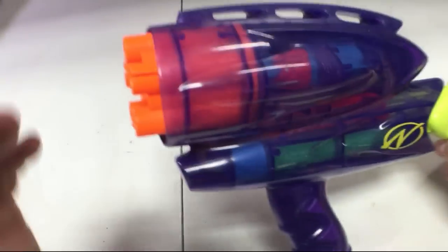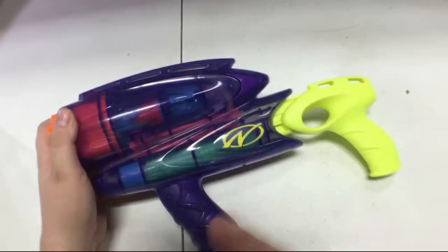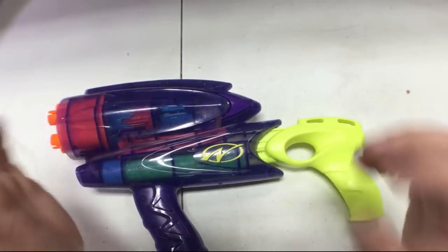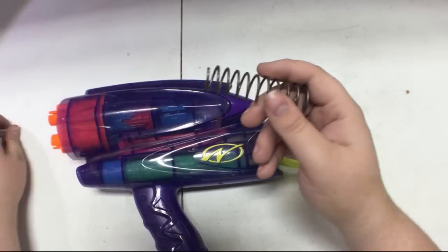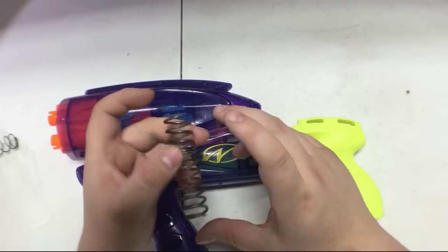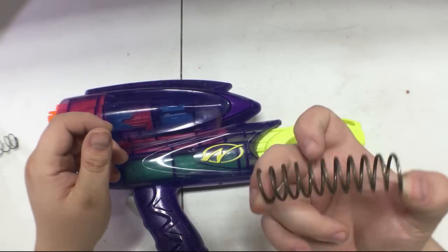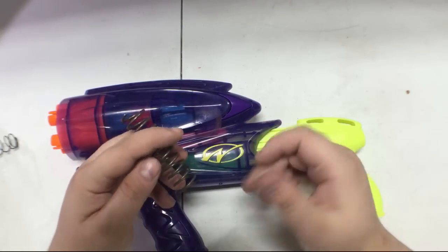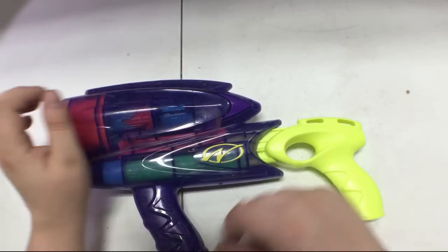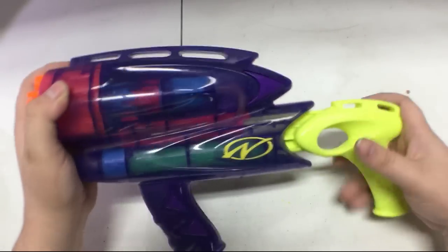It serves no function. Even if you re-barreled it, even if you plug the pump — it doesn't matter with this blaster. That makes it probably one of the worst. I mean, I can try to shove a K26 spring inside of a Tech 3 — it wouldn't work, but I could try. Even a Maverick with a reverse plunger, I can put something in there and get a decent amount of power, assuming the internals don't destroy themselves. I don't have that option with this blaster.